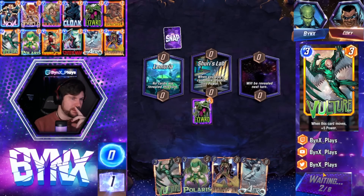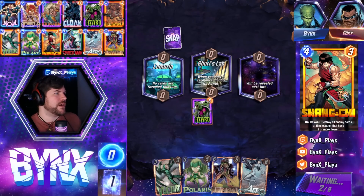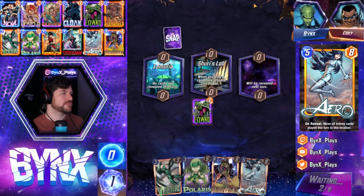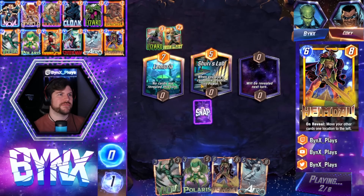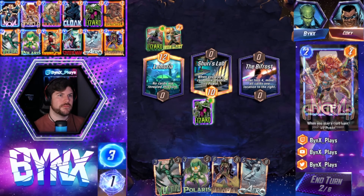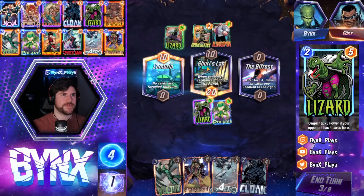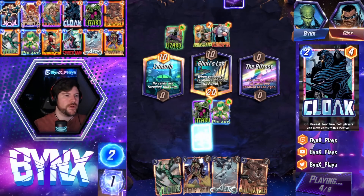Churi's Lab. I think we Lizard there, I think we Polaris there, I think we do a lot of things there. Iron fisted the Lizard out and got the Churi's Lab buff — very spooky. Hopefully we pull that Iron Fist back in. We don't pull the Iron Fist in, we pull the Lizard back in. It's iffy. Make it work — try and get as many cards in there as we possibly can. Making the Iron Fist there is good. We'll just play the Cloak there — we just need as many stats as we can get.